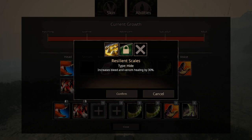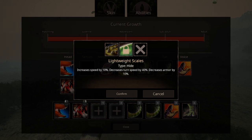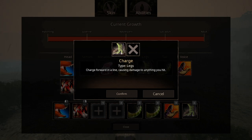For the hide slot, we have two options: Resilience Scale, which increases bleed and venom healing by 30%, and Lightweight Scale, which increases speed by 10%, decreases turning speed by 40%, and decreases armor by 10%. Remember this one when I analyze the updated arsenal of Rexy. The charge ability makes you run really fast and causes damage to anything you hit — it's kind of a stamina drain ability and I don't personally find it useful. The tail attack is a basic attack that causes light damage — remember this category as it is one of the most important abilities to the T-Rex.